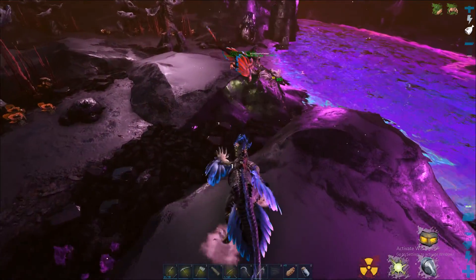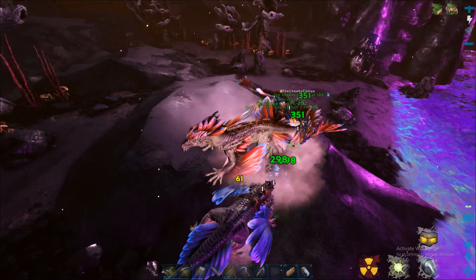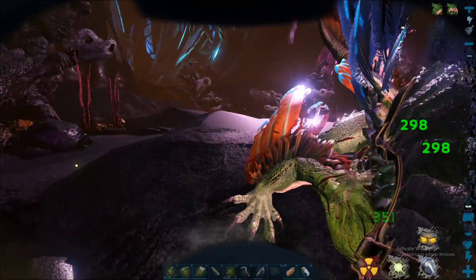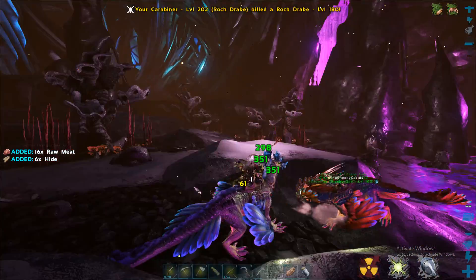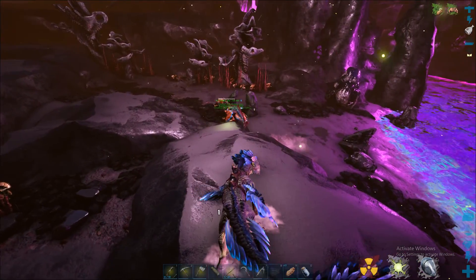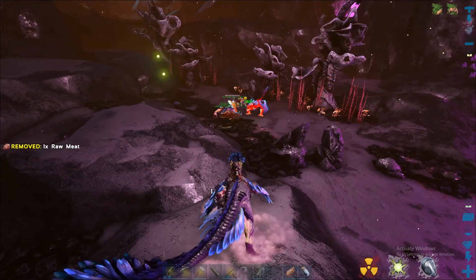Rock drake — he's got a toucan sam kind of thing going on there. That was a max level nearby. Are we fighting him? He's taking a lot of hits and he's doing good damage — level 180. Could have been your cousin twice removed. Make sure you don't encumber your rock drake.